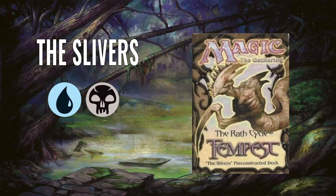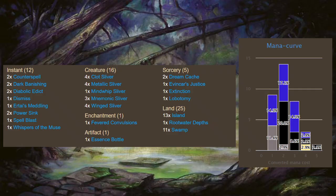It is a blue-black deck which is all about the Slivers, which are a very popular creature type. Tempest block was where the Slivers debuted, and this was a whole deck just about Slivers, or tried to be - we'll get into that. So here we have the deck list: 16 creatures which are all Slivers, then 12 instants, an enchantment, an artifact, 5 sorceries, and 25 land.